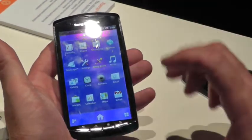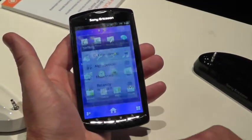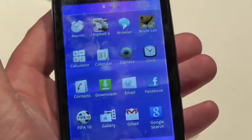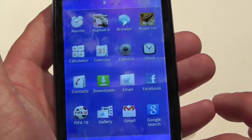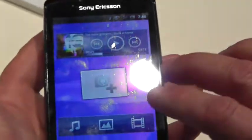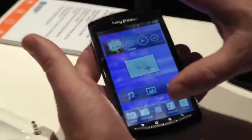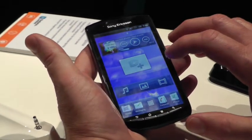With the Sony Ericsson user experience, you get the ability to sort in different ways — custom sorting or by alphabetical. Going back to the home screen, you have five different panels. One of them is devoted to all of your media, so you populate your media gallery with your photos, videos, and music, all easily accessible from this one panel.